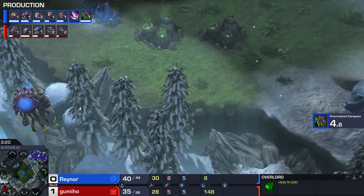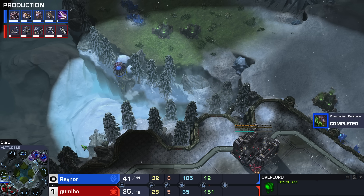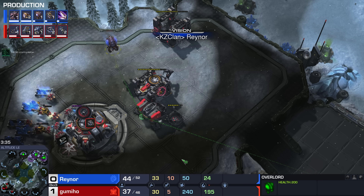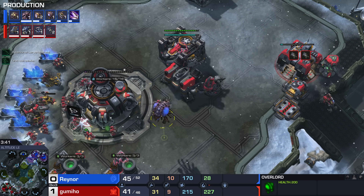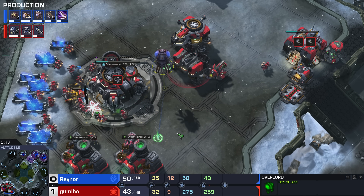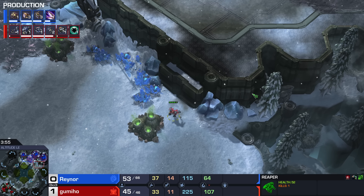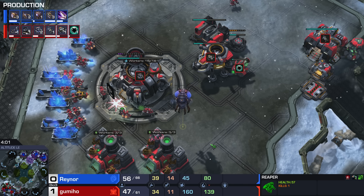Raynor now knows his opponent went CC first, so he won't need Zergling speed super quickly. If he doesn't need Zergling speed super quickly, he may as well go for the very quick Overlord speed so he can scout out exactly what his opponent is doing. This Overlord is just about to become a Formula 1 car — going straight through the Terran's main base, and he's going to be able to scout out exactly what's happening. The main downside of quick Overlord speed is that sometimes you'd rather spend those resources on army instead.